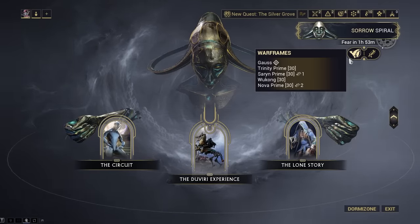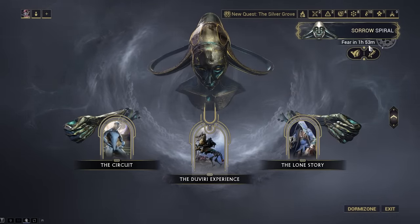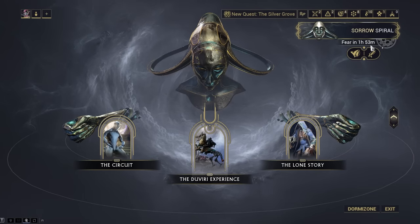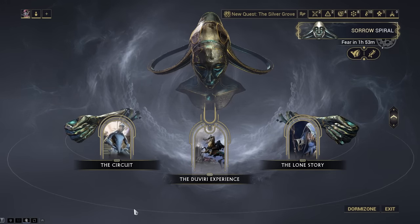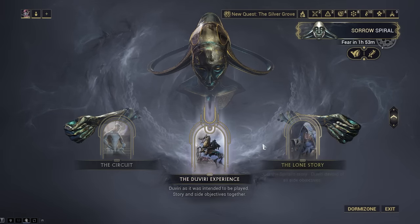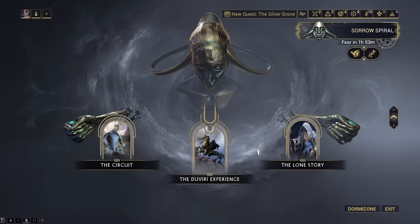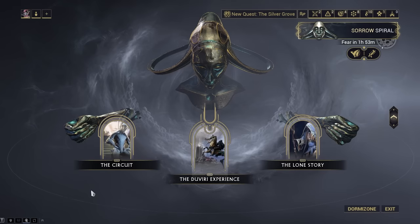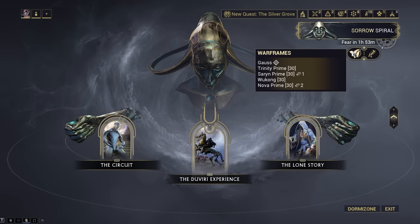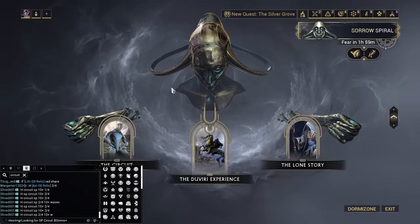If the game gives you a loadout that you don't like, you don't have to wait out the full two hours to refresh it. You can just do a single round on the circuit and then extract, or go ahead and do a run on the lone story or the Duviri experience — it'll take a lot longer but you'll need those resources eventually anyway. Once you complete one of these, your loadout will refresh and you'll be able to try again to get something better.